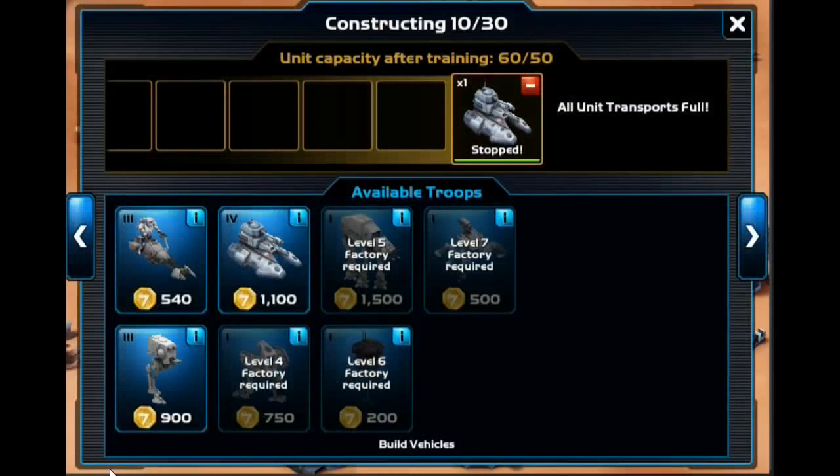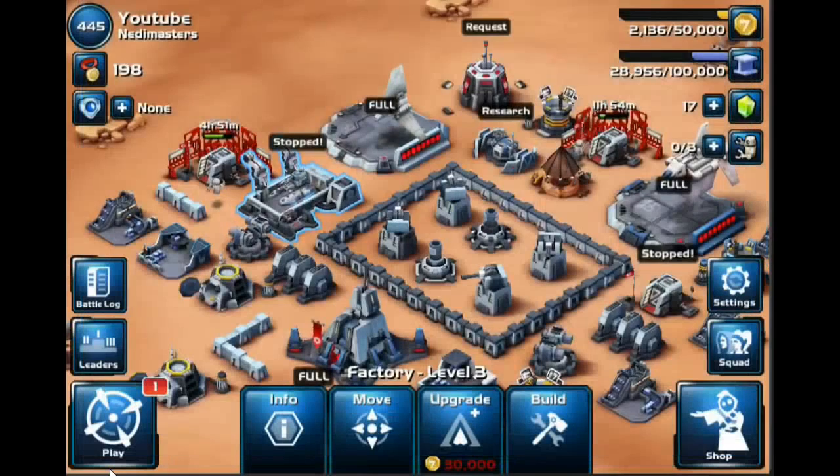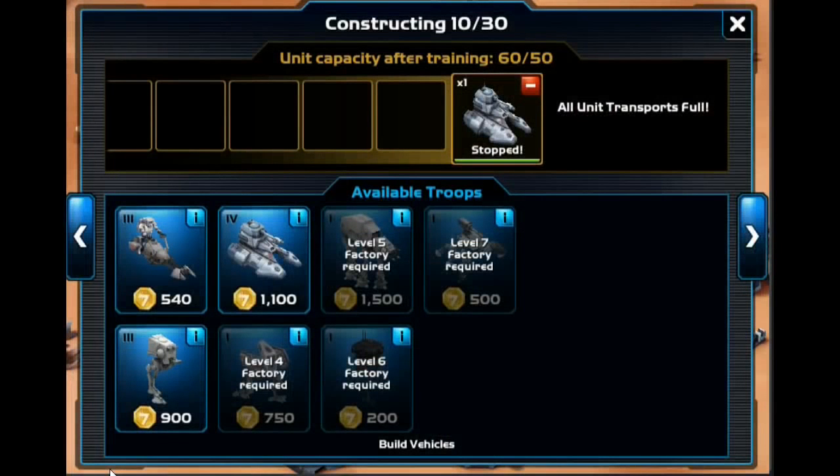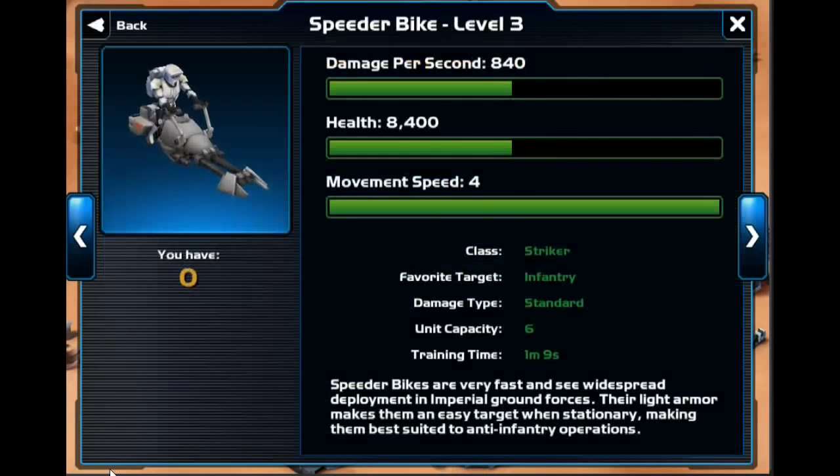First, we'll go ahead and look here at the factory. This is something that is crucial. You have all your big costing units in here. You first start off with the speeder bike, and the speeder bike really doesn't do much. Its favorite target is infantry. This is a unit you kind of don't want to waste your time with. It costs six spaces to make, which is part of the reason why it's not very good.